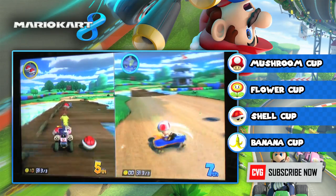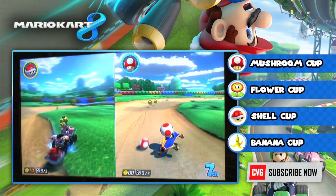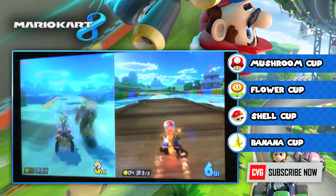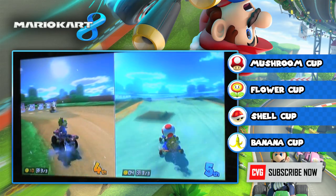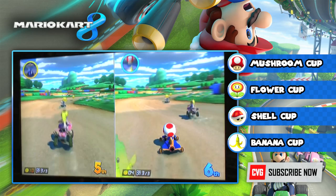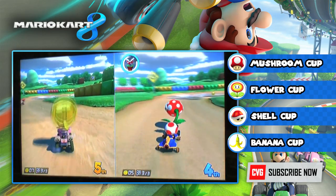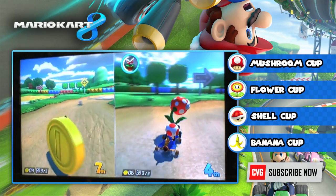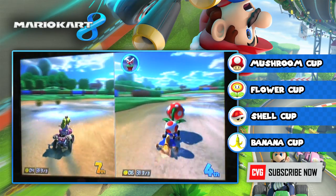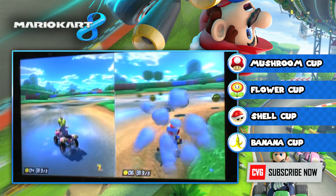This is Donut Plains 3 from the SNES. One of the new power-ups is the Piranha Plant — there it is on the right. When it eats other racers it gives you a speed burst at the same time, almost like a star in the amount of power it gives you, though it still leaves you exposed at the back.